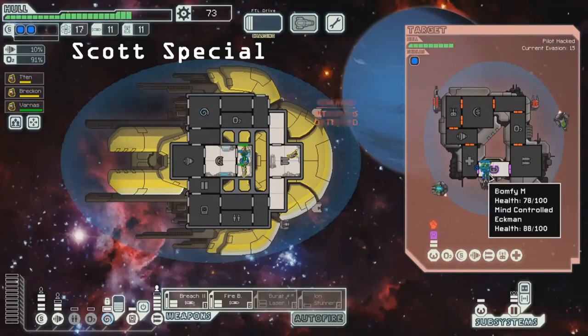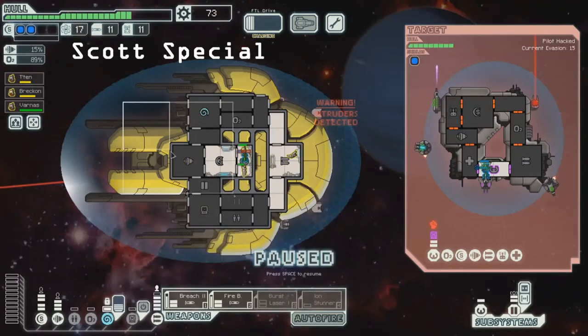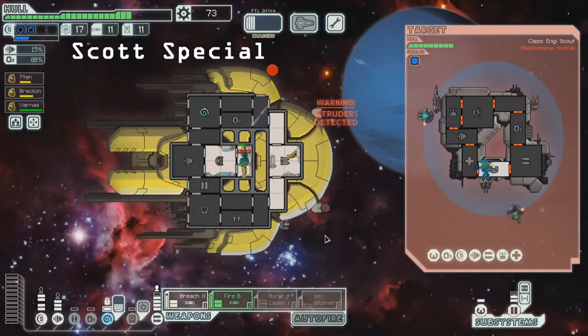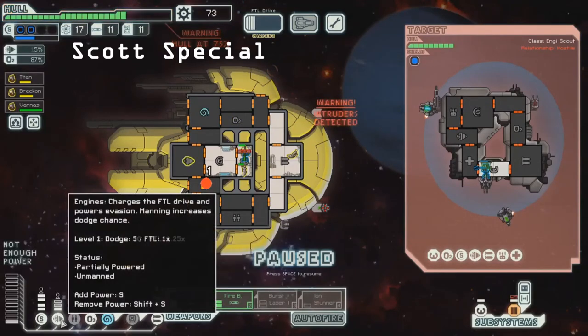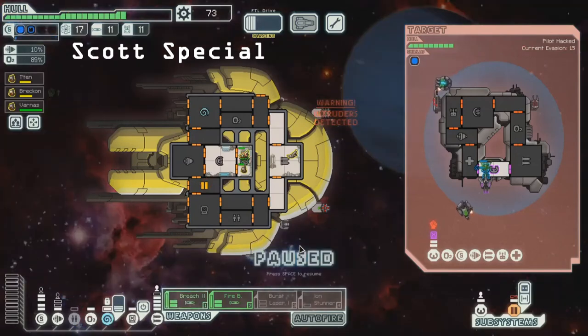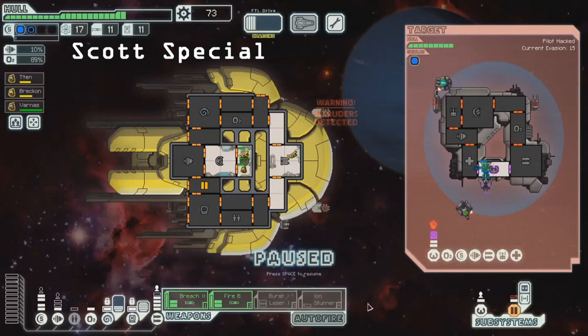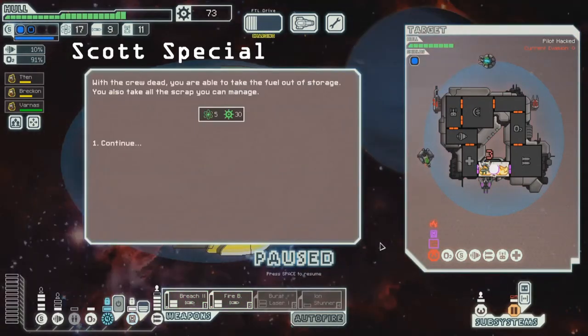They're both locked in the room. Three shots coming in — I can maximize my dodge the best I can but it's only 15%. Shields, doors — that's fine. So we mind control the crew members, both in there. We can now hack the piloting so the dodge is zero. And we just put all of our weapons into that single room. Crew dead — 5 fuel, 30 scrap.